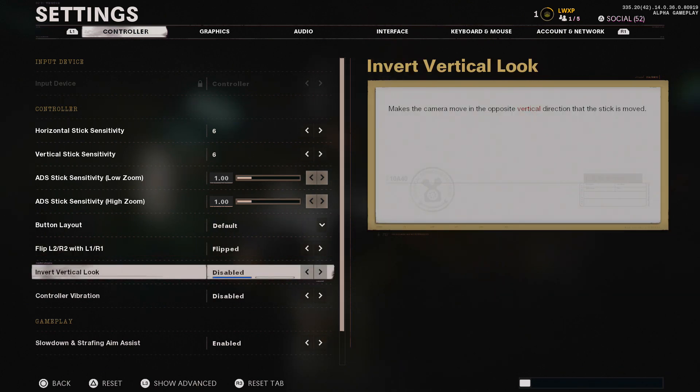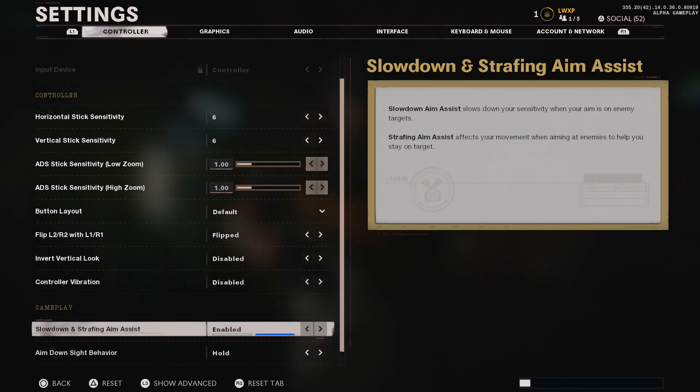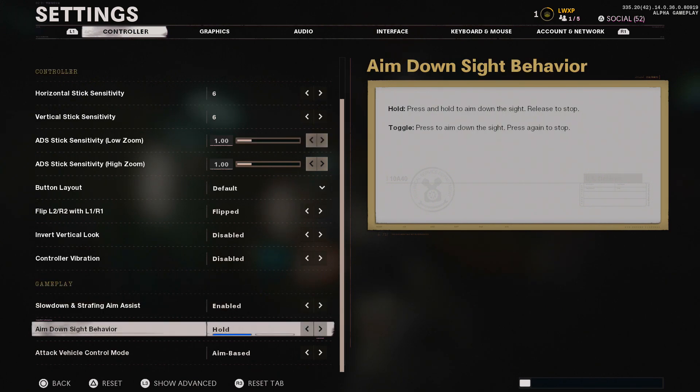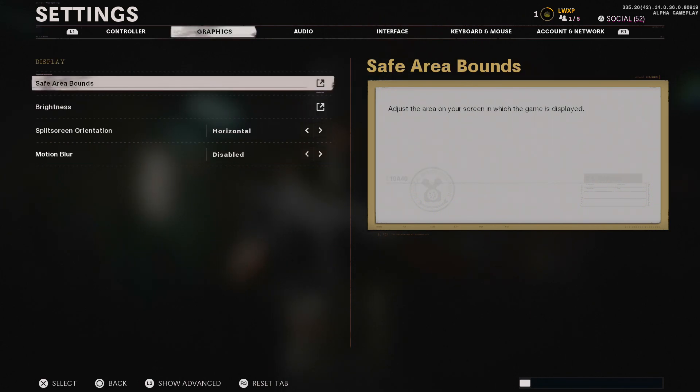I don't have invert vertical look on — that's disabled. I turn off controller vibration because it messes up my aim; personally, having my controller shake with DualShock makes it harder for me to aim, though some people like it. Moving to the gameplay section: aim assist is set to slow down, which is the traditional aim assist we all know in Call of Duty. There's also a strafing aim assist option that affects your movement when aiming, but for now I'll stick with slow down. ADS behavior I keep on hold, and vehicle control mode doesn't really matter — I'm keeping it on aim-based.